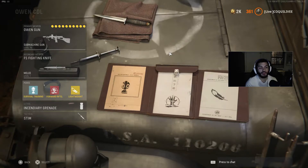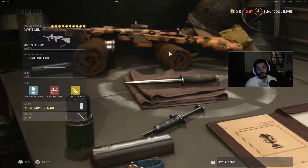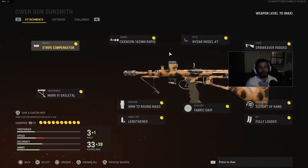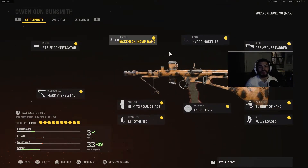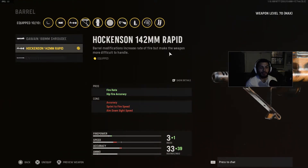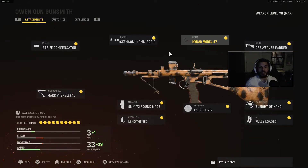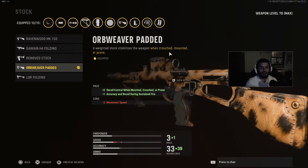We are running Survival Training for Perk 1, Forward for Perk 2, and Lightweight for Perk 3. For lethal, we're running incendiary grenades, and for tacticals, we are running stims. We also have a fighting knife. For the Owen Gun, we're starting off with the Stripe Compensator for the muzzle, increasing that recoil control — being that the Owen Gun does have a bit of recoil compared to other SMGs in Vanguard. For the barrel, we're using the Hawkinson 142mm Rapid, increasing that fire rate, as well as some hip-fire accuracy. For the optic, we're running the Nidar Model 47, getting that clear sight picture. For the stock, we're using the Old Reaver Padded, increasing recoil control while mounted, crouched, or prone, as well as accuracy and recoil during sustained fire.